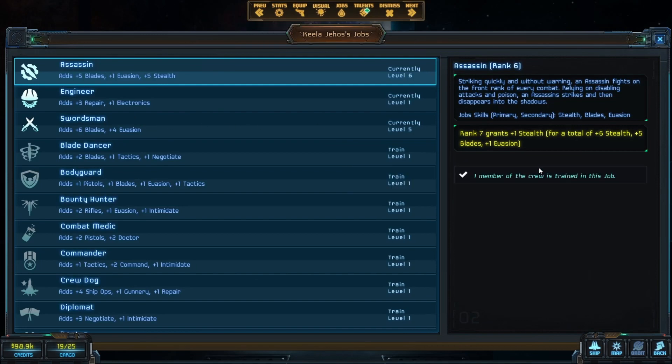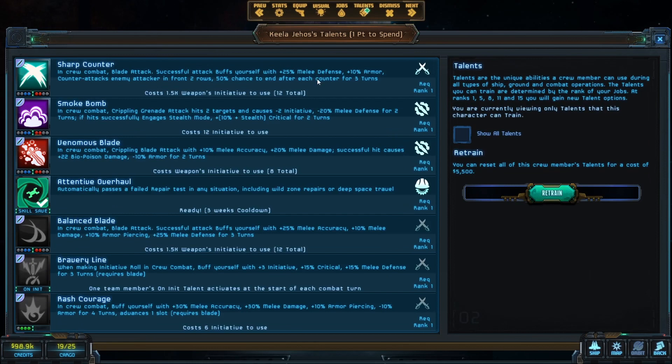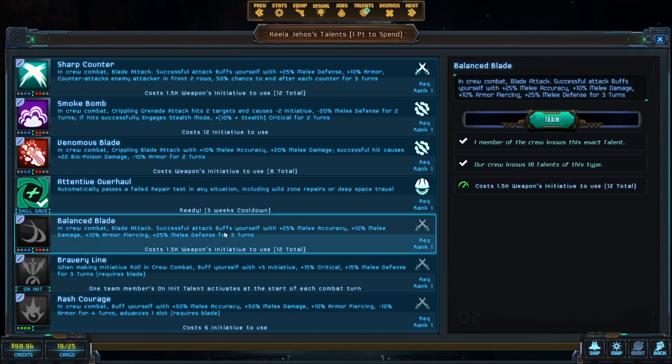Train jobs for our assassin engineer swordsman. So many fun things here. Balance Blade — it's a good one because it's an attack at 1.5 times the weapon's initiative, but it buffs you with melee accuracy, damage, armor piercing, and melee defense for three turns, which is why I like to use it.